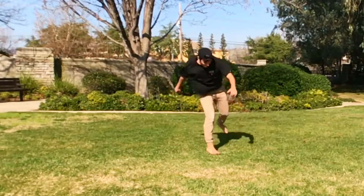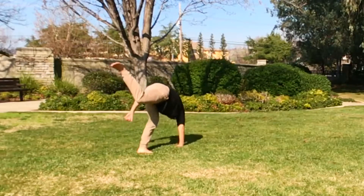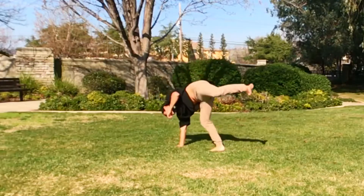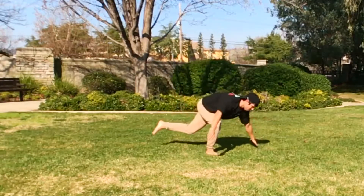The second combo is going to be a front swipe to a front scoot. You're going to do your front swipe and land in a backside stance, but make sure that you keep your cheat leg off the ground. From there you're going to hop around to a frontside stance and throw your front scoot.